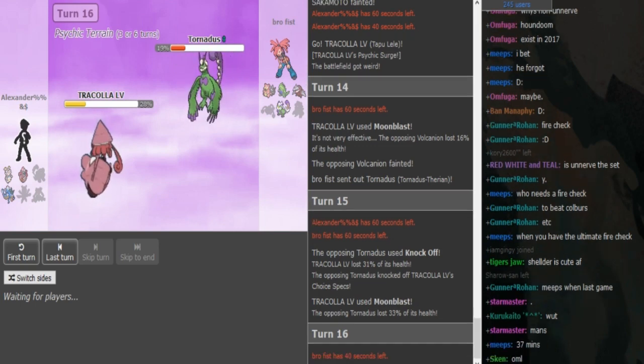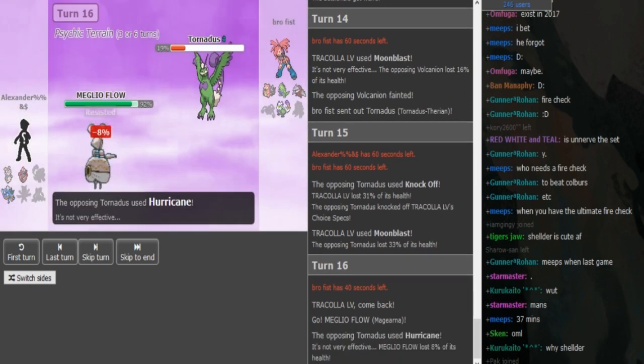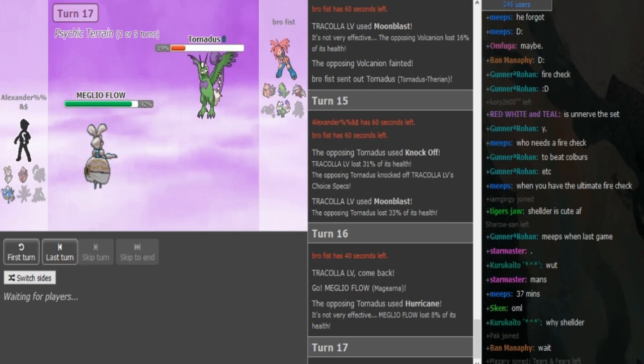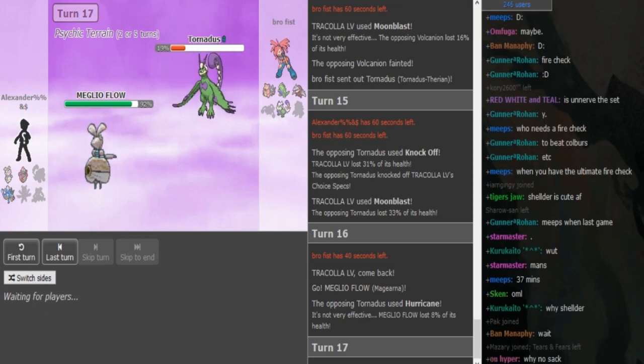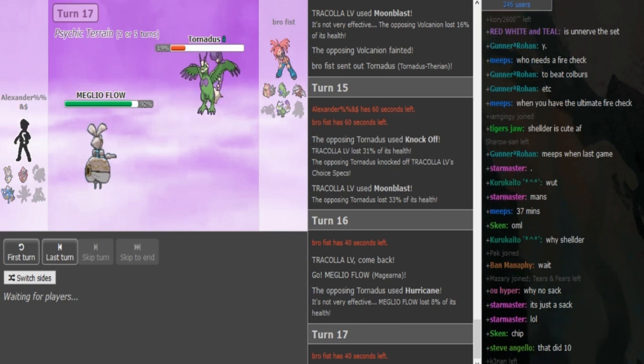AV Torn is a cool pivot — it's even a nice check for Ash-Greninja if rocks are not up. He goes on the Magerna expecting the Hurricane, and he doesn't have Lefties, so I expect this to be a Sugarberry Magerna. The Z-move should be on Gyarados.